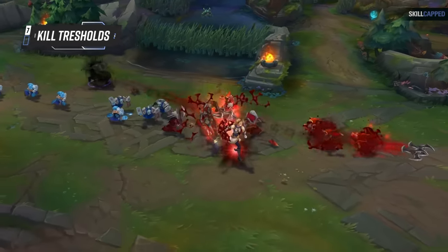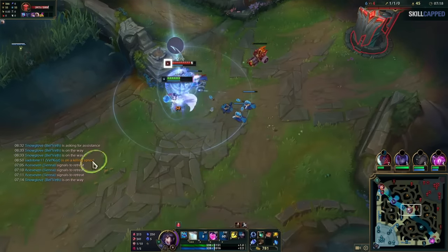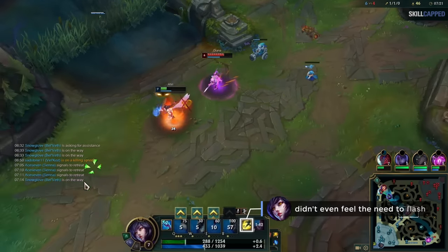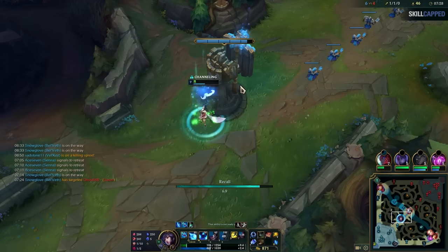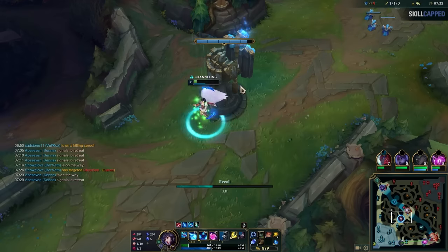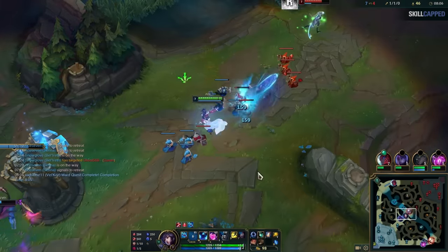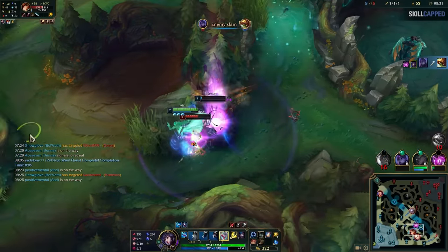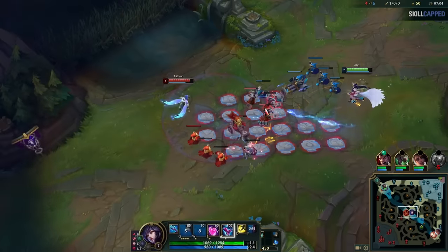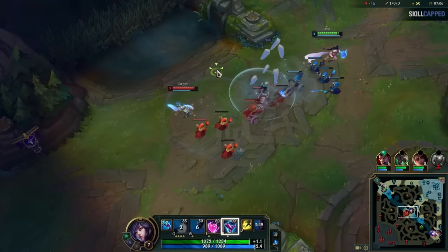Speaking of level 6, the mistake we see players make all too often is all-inning way too early once they unlock their ultimate. Unless you're already fed or have some big lead, it's very rare that a champion can just 100-to-0 someone as soon as they're level 6 with their ultimate. And if you use your ult and the enemy didn't, sure you force them into a bad recall, but you now don't have your ultimate — meaning you can't just go and try to roam as you're significantly weaker. Then once the enemy gets back in lane, you can't really fight them anymore due to the ult disadvantage. This is what's known as knowing your kill threshold. For example, here you can see Ahri has ult against Taliyah. However, rarely is anyone's kill threshold 100 to 0, so she's not wasting her ult.